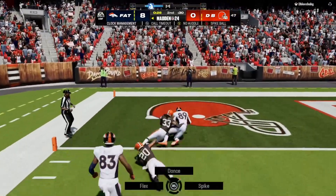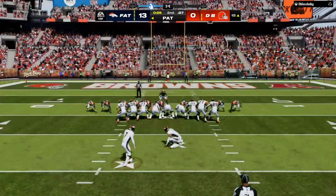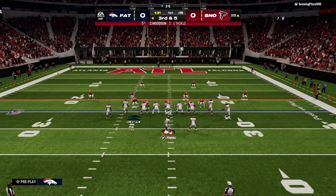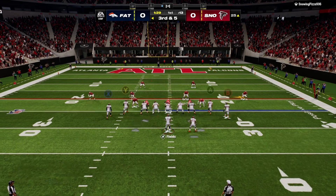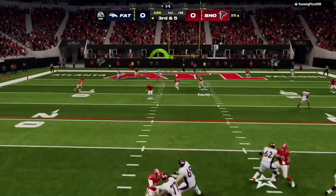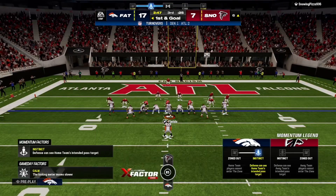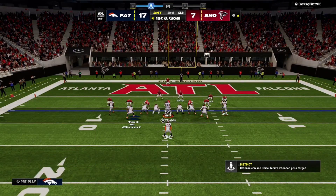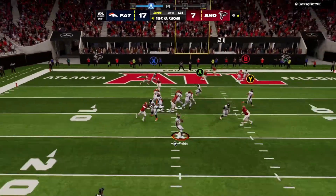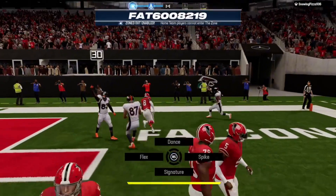They fake the handoff now, Fields rolling to his left — caught left side by the tight end Parham. Big strides, look at him go! They've got themselves a two-score cushion heading towards halftime. Fields throws, caught six yards — defense forces a turnover. Now this offense can cash in first and goal following the fumble recovery.